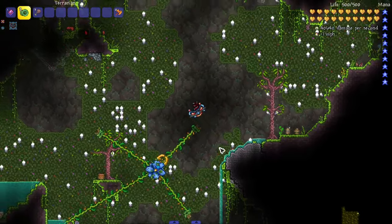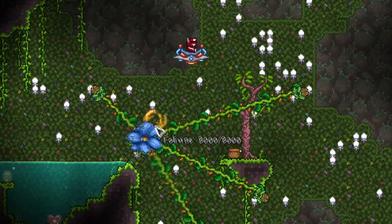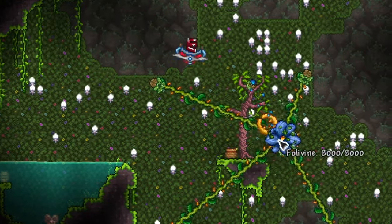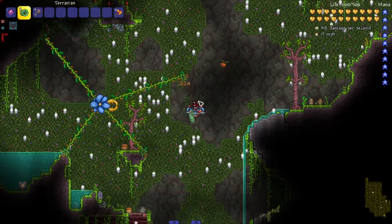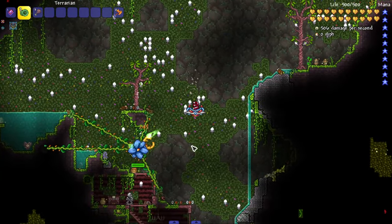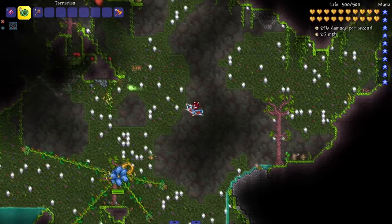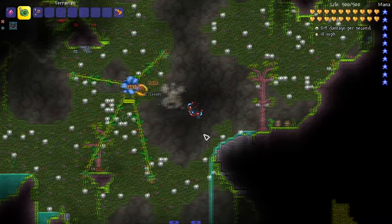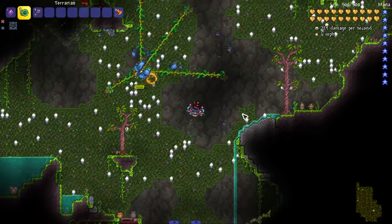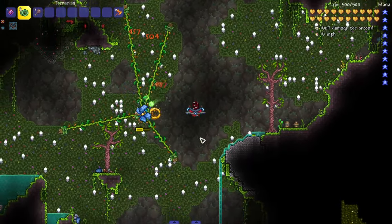Fullvine is like a smaller, quicker Plantera - I always considered it as Plantera's little brother. The music is bumping, and look - you can hit it in different areas: Fullvine's Maw and Fullvine itself. It spawns seedlings and has little boomerang projectiles. This honestly might be cooler than the Plantera fight because it moves way more dynamically.